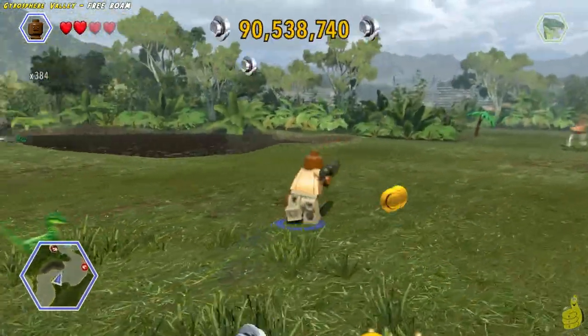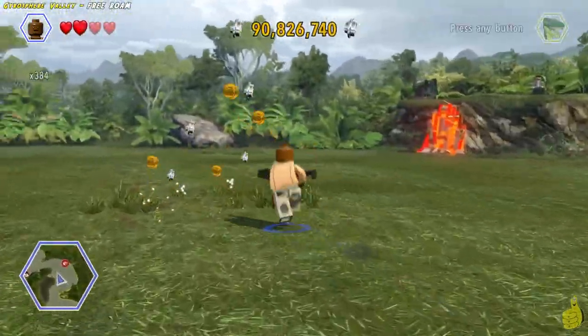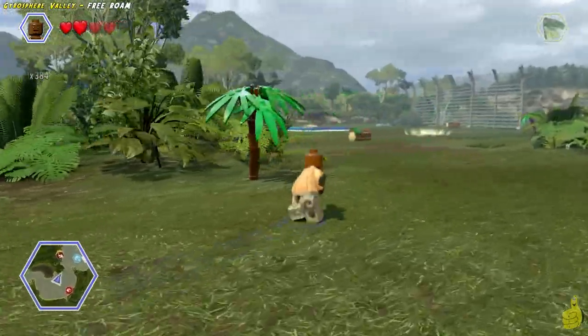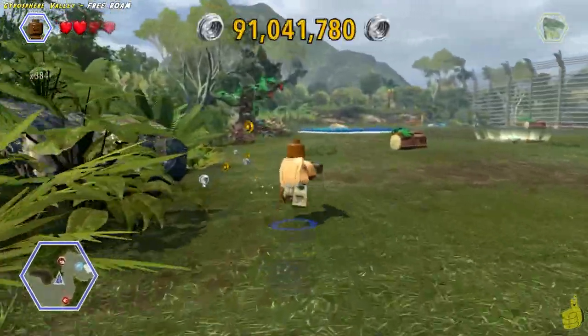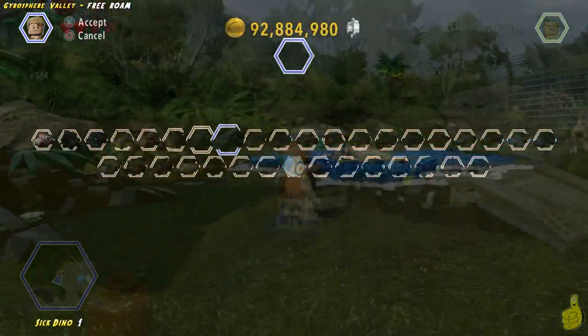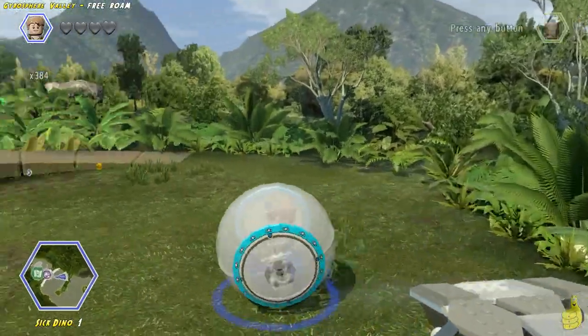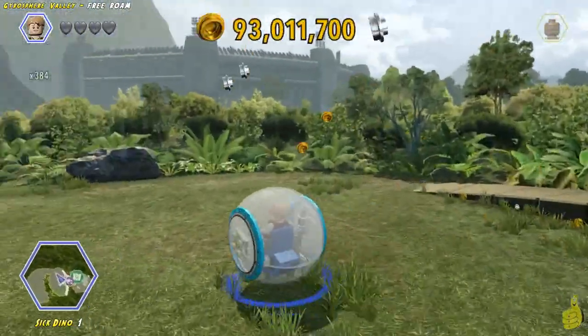Now this next part — we wrap around the corner here and go to save the old sick dino. But I would turn around and head straight back to where you spawned the old Gyrosphere, because you actually need one in order to complete the sick dino. Rather than make you watch me make that mistake and have to start over, I just went ahead and edited that out and took us back to the old vehicle spawn pad.